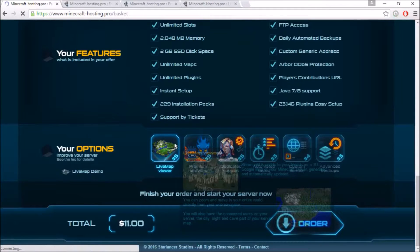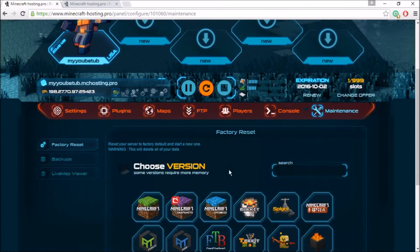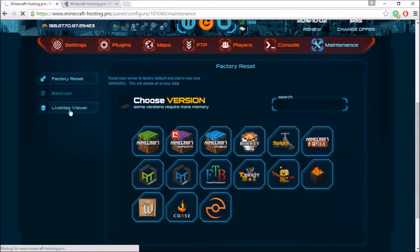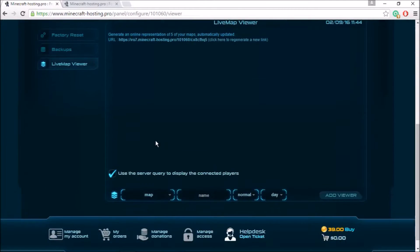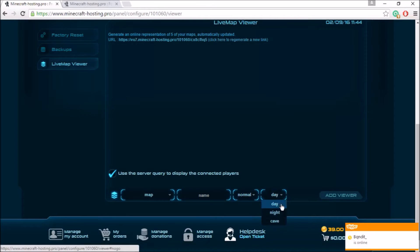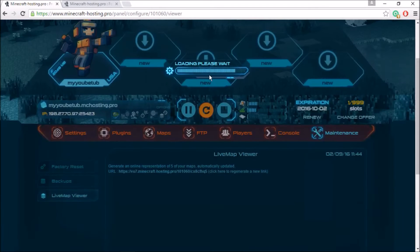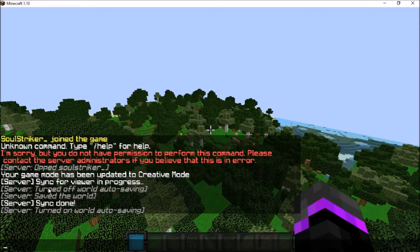Make sure you purchase your server, then go ahead and hit the maintenance tab on the far right. Click on live map viewer — this is where everything is set up. You can enable server query to display connected players on the live map if you want. You can set the day/night cycle — I'll leave it on day — and select the normal world. Set your viewer name; I'll call it 'test.' Then click add viewer and let the config load.